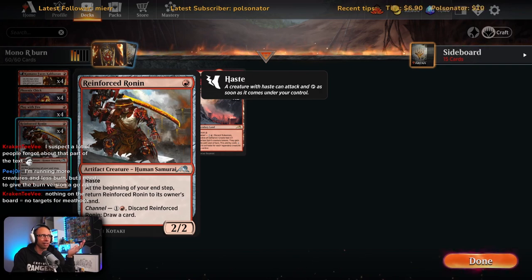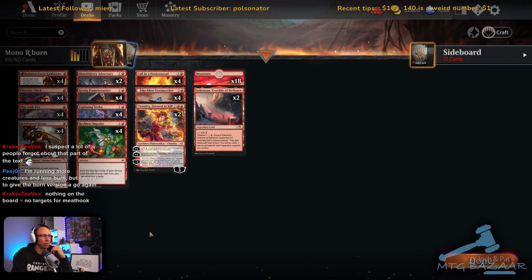Even going turn one Kumano into turn two Reinforced Ronin — it's bashing as a 3/3, which is pretty solid. The channeling ability is quite useful too.